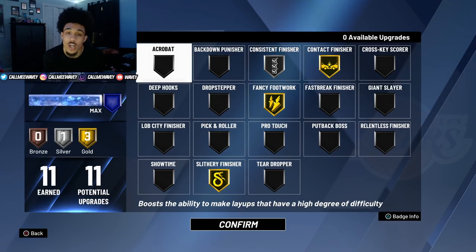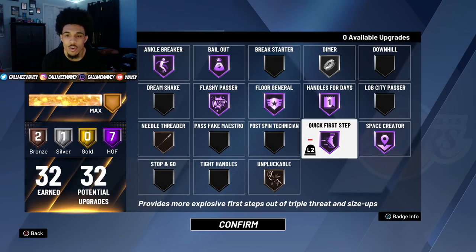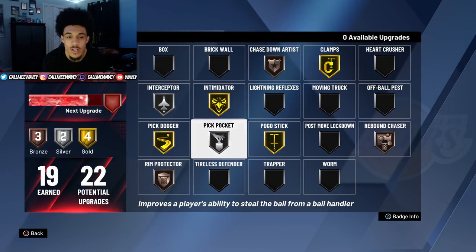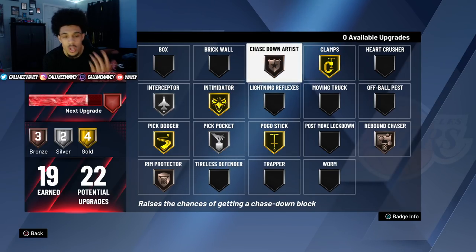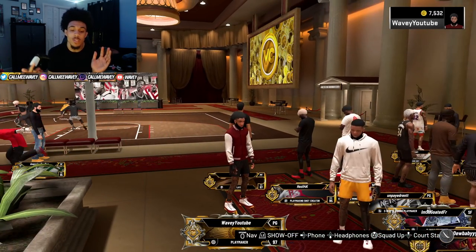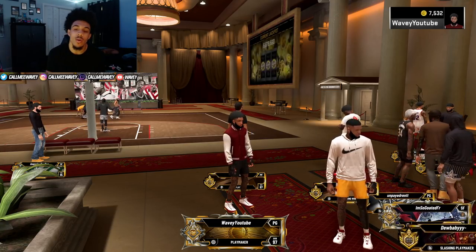If y'all ain't never tried this build, y'all can try it if y'all plan on staying for 2K20 a little bit longer. I'm gonna go through my badges real quick — this is what I was using, nothing too crazy. I got the extra badges for legend so it makes the build even more of a W. I had Space Creator and Ankle Breaker on but I still didn't get no ankles. Defense right here makes the build a W, plus ten — crazy. I'm going crazy out here. I'm just taking my pure playmaker to the 1v1 court. Let's get right into it.